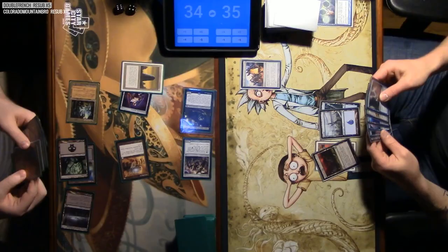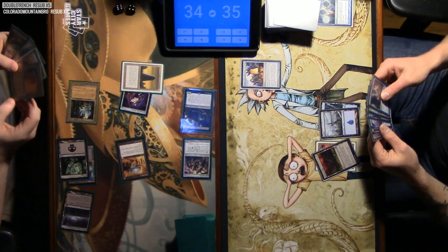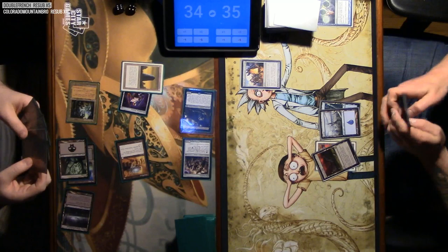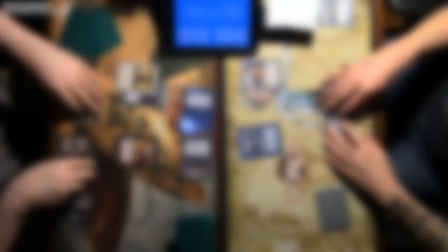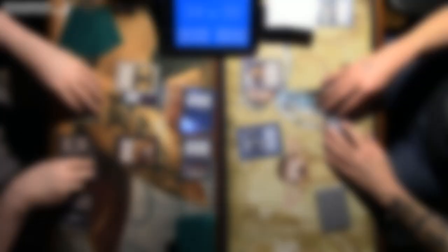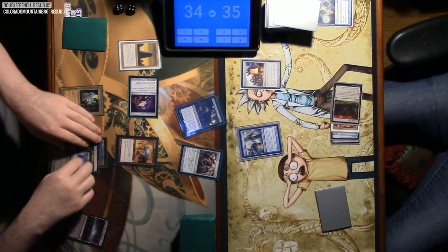The last bit of advice I want to give is to always read the card. If you ever have a question about a card, try reading what it says — the cards always do exactly what they say. If a card says your lands do not untap during your untap step, then your lands do not untap during your untap step. If a card says you cannot lose the game, then you cannot lose the game as long as that card is in play. Platinum Angel is always a card that newer players go crazy over since it literally says that, but keep in mind it's just a creature and can be destroyed like everything else. If you ever have questions about rulings, try using gatherer.wizards.com — it answers most questions.